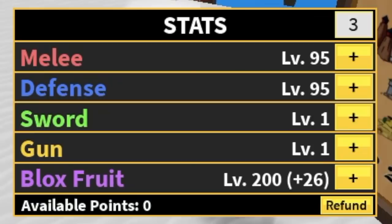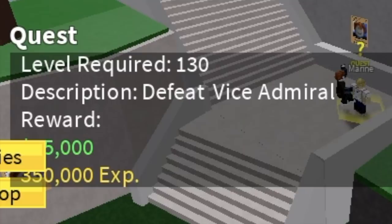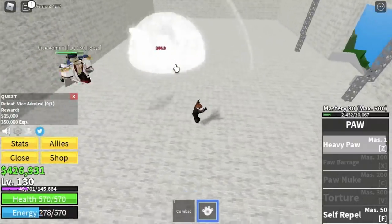Next island is the Marine Fortress. Here we're just going to defeat one mob: the Vice Admiral. I decided to skip the Petty Officers. Let's defeat the Vice Admiral first — use your Z skill and dodge to the side, same technique as before.